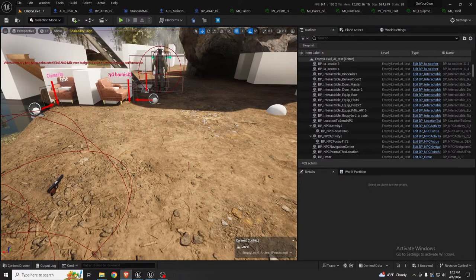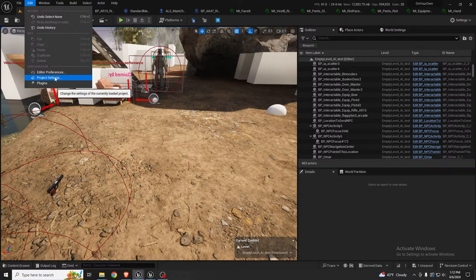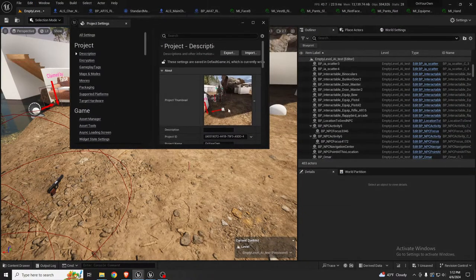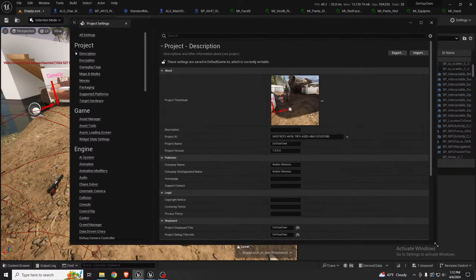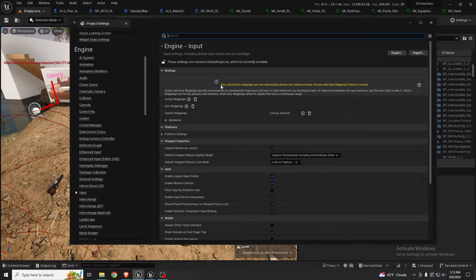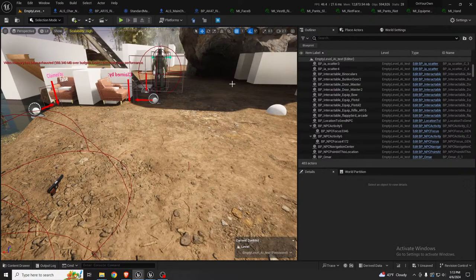On the back end I've finally managed to switch over to the Enhanced Input system. If you're working on an older project that got migrated, in your project settings you'll see the message that axis and action mappings are deprecated. I spent some time this week to switch over to Enhanced Input.